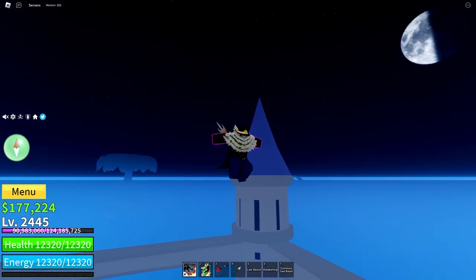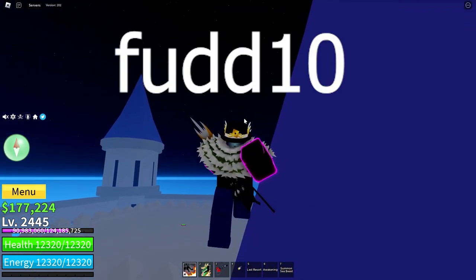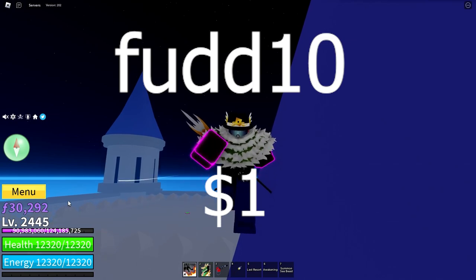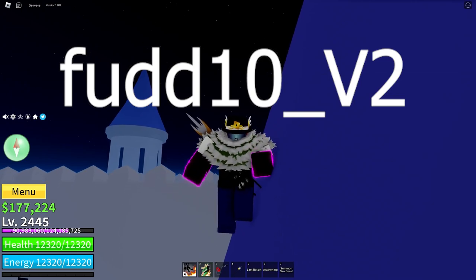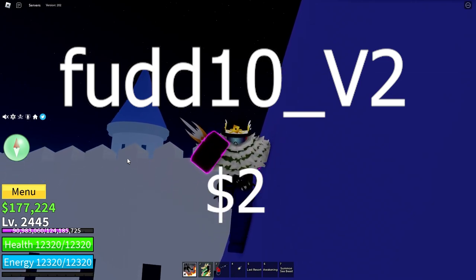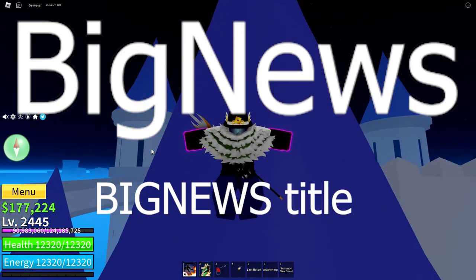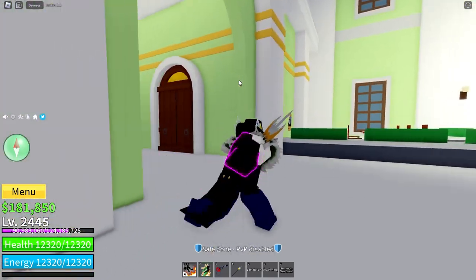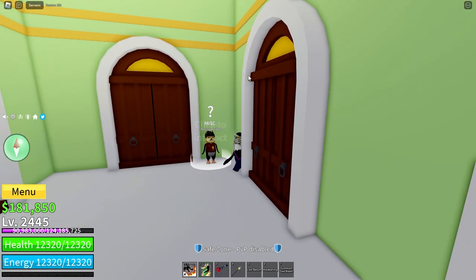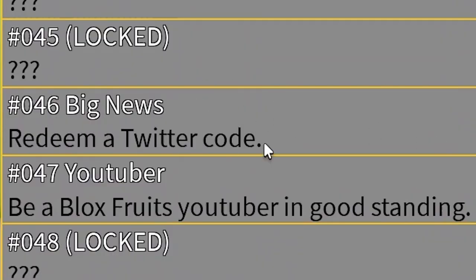The first one is FUD10, which gives one single belly. Then there is FUD10_V2, which gives two belly. Then finally there is a code called Big News, which gives you the title Big News. You can equip the title in the second and third sea by going to the Title Specialist. And here is Big News, right above YouTuber.